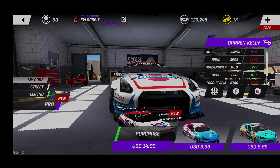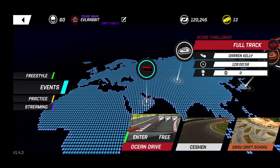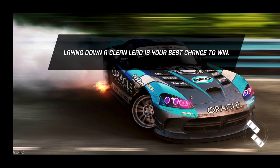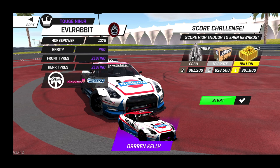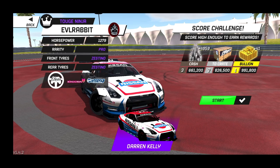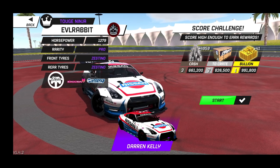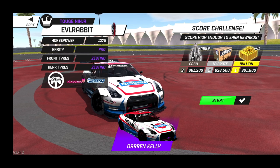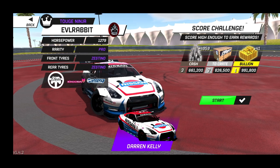There is a challenge out for a very high score which we're going to attempt today. My score is up in the 900,000s — the max is 991,800. The car has 1,279 horsepower and runs on Zestinos, which is a pretty cool tire brand. We're going to take the wheel off the rig since it's in the way. Soon we'll be using the wheel maybe in the PC version — hints of what's coming.